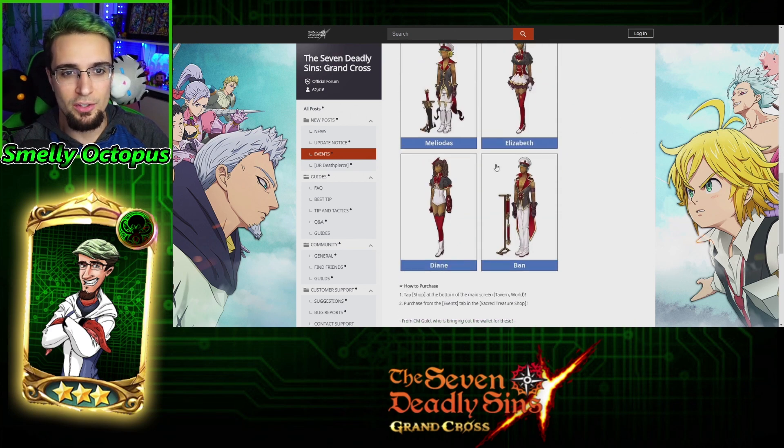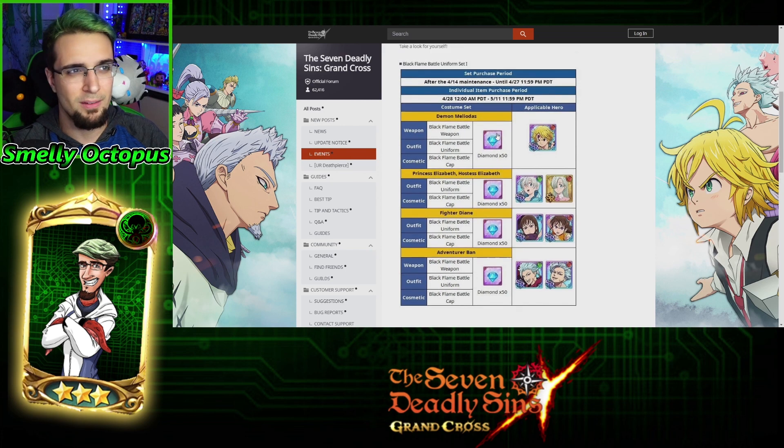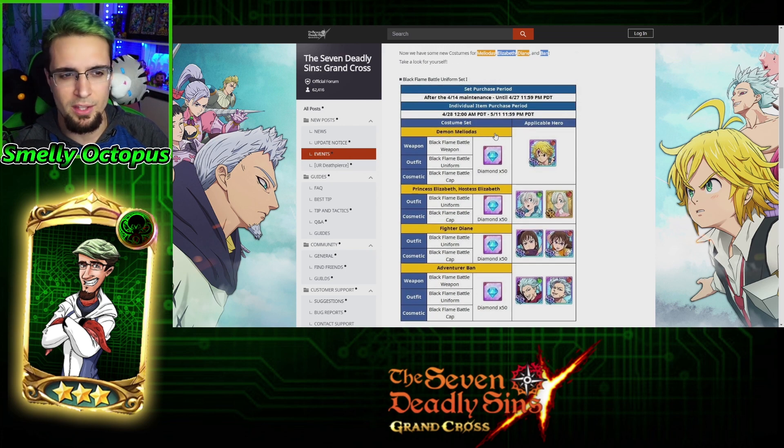So what does that mean? You've got your headpiece, your armor piece, and the weapon — so 30, 60, 90 gems if you want to buy the whole thing, or you're going to spend — for me it's about 52 Canadian, I think it's like 40 American. Honestly, it's not really worth it.